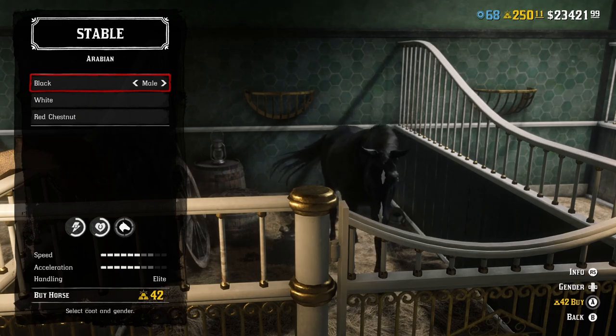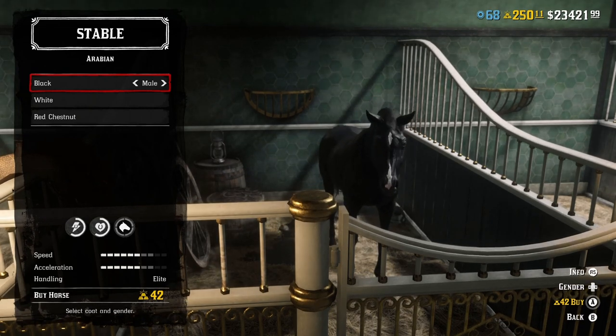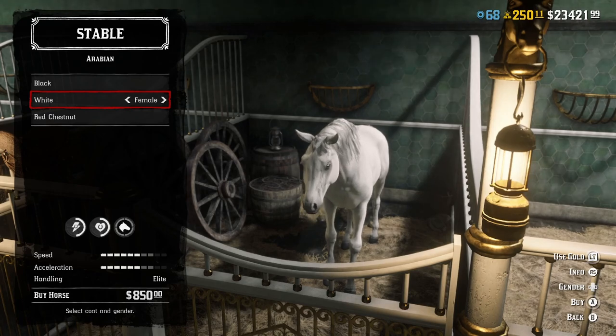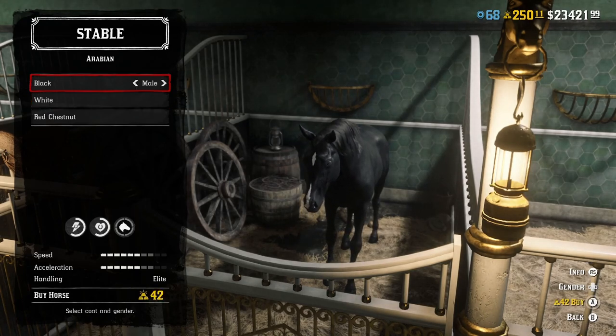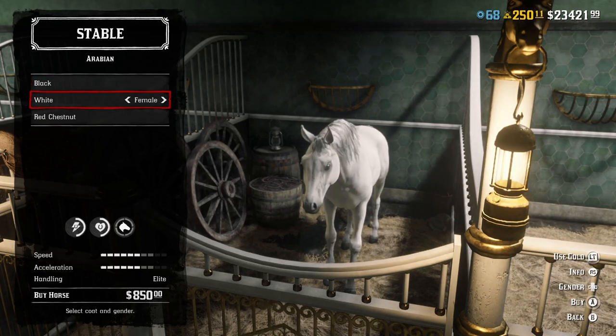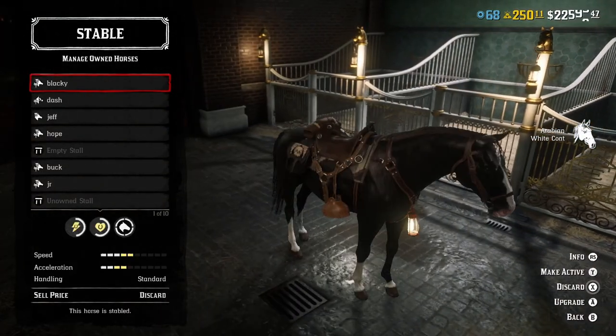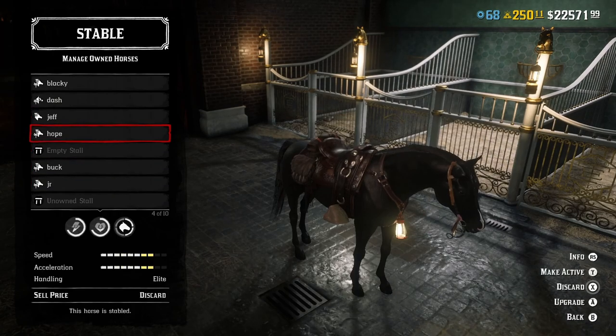Some horses will be unlocked through the game and some levels can be unlocked with your rank. I know my friend has a white one and it's pretty powerful. We'll buy this white horse here for $850 and we're gonna name it — let's say Jeff. You can obviously name it whatever you want, but for this video I'll name it Jeff.